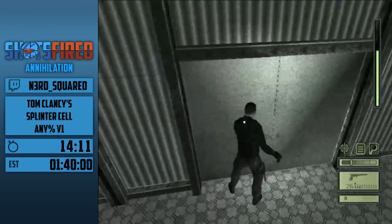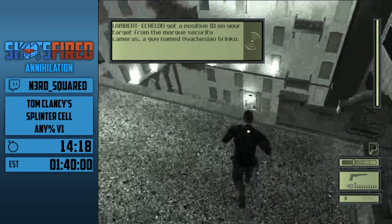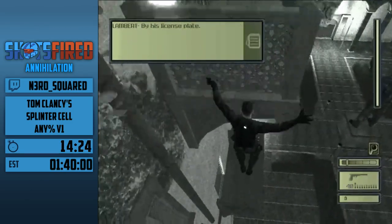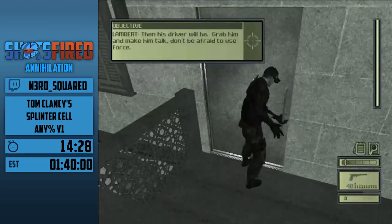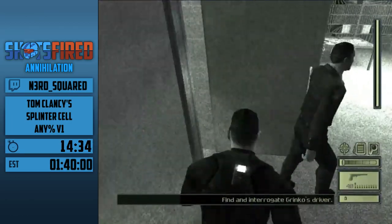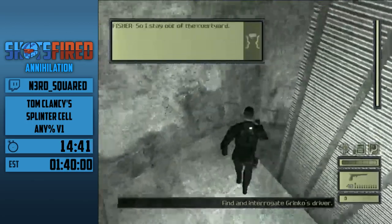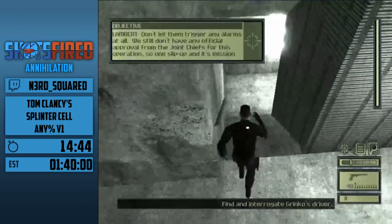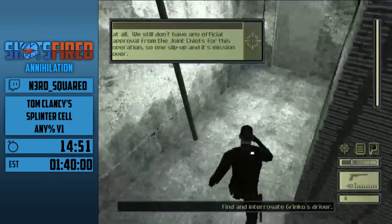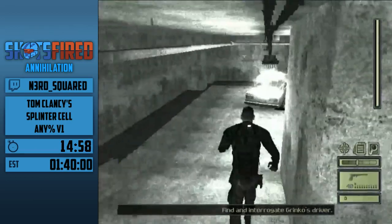Knock this guy's lights out. Alright, we hack into the computer and find out that some guy is responsible — we connect him to a license plate. That's where we're headed now, to find that license plate and grab him and make him talk. Vyacheslav Grinko — great name, say it out loud to yourself. Vyacheslav Grinko. What we should mention is that different missions apply different restrictions.